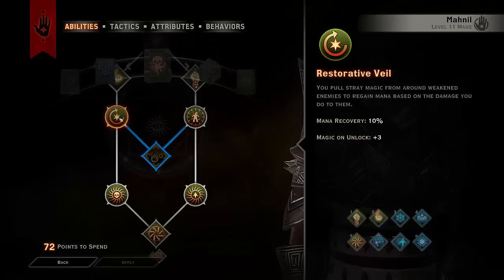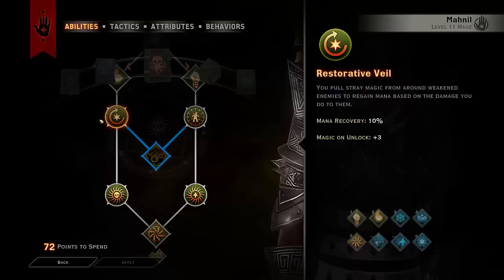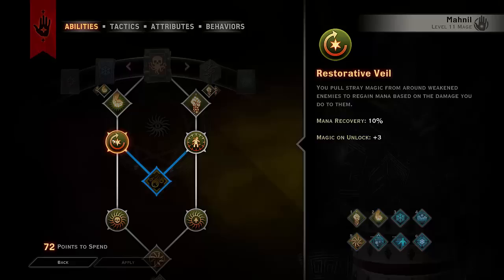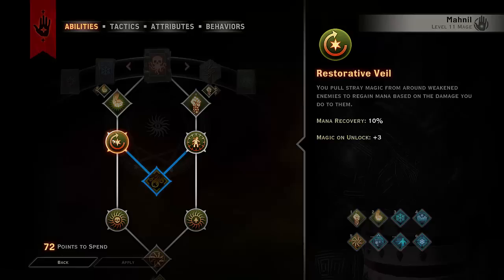Restorative Veil means you gain 10% mana recovery when you deal damage to weakened enemies. You can just use a Veil Strike at range and then start hitting them for mana. The 10% mana recovery isn't 10% of your total mana — it's 10% of the damage you do to them. So if you dealt 100 damage, you'd get 10 mana. Since you only have 100 mana, you just need to deal 1000 or above and you'll probably get 100% mana back.